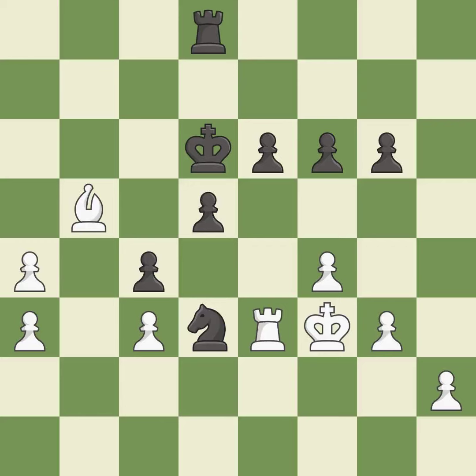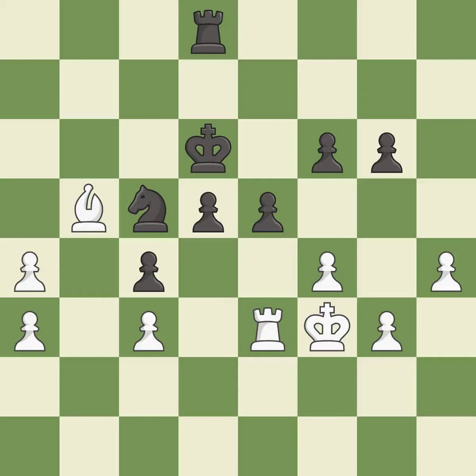Black still has an advantage, but they no longer have a winning position — it is an inaccuracy. This permits the opponent to take an open file with a rook — it is an inaccuracy. This overlooks an opportunity to take an open file with a rook — it is an inaccuracy. This is an equal trade — it is best. Takes back — it is best. This misses an opportunity to push a passed pawn towards promotion — it is a mistake.